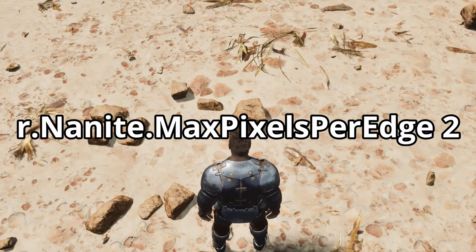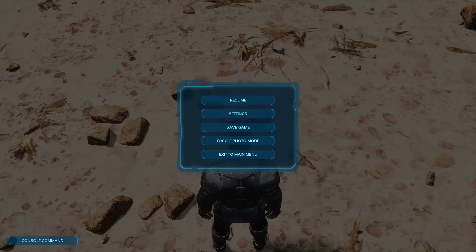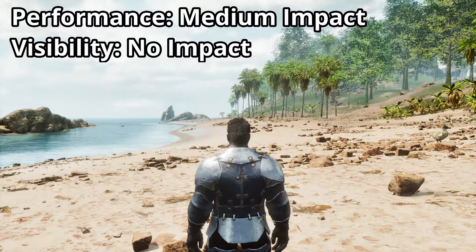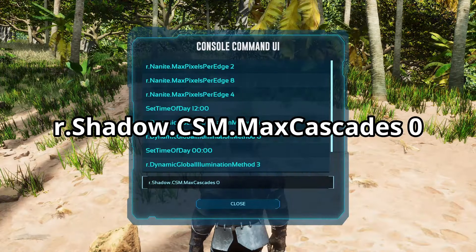With the command r.Nanite.MaxPixelsPerEdge 2, you can improve your game's performance by reducing the detail of the edges of distant objects. The performance improvement is in the medium range and should be clearly noticeable.